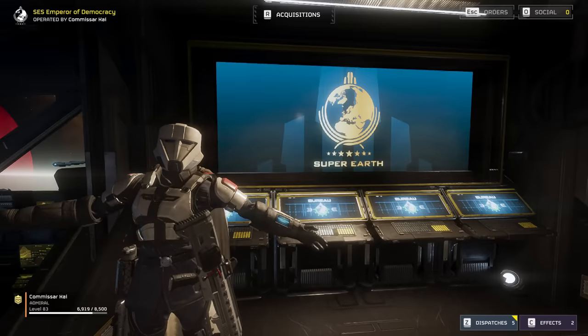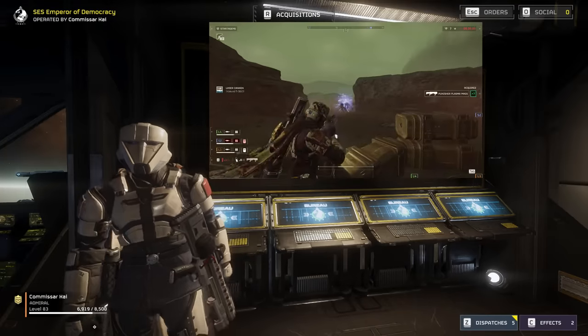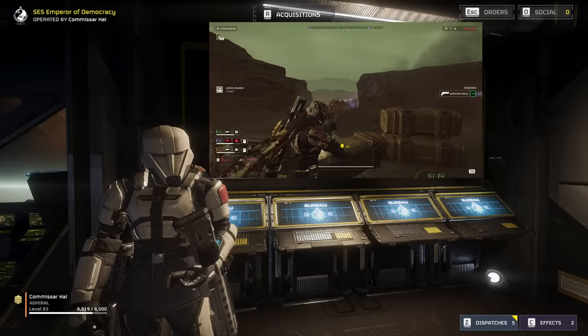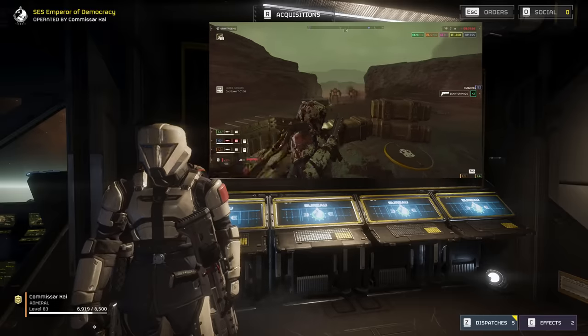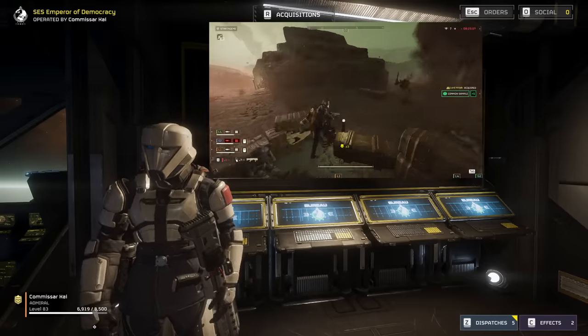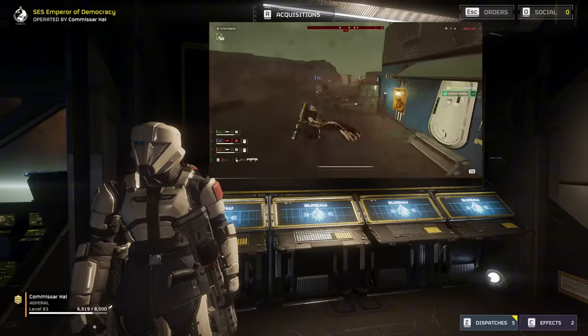Welcome back to the SES Emperor of Democracy. Today, I'm going to show y'all how to lead a squad of random teammates to the win against the bots. These uppity walking toasters can be a tough foe for some, but with just a little coordination, communication, and a well-planned loadout, we can send them straight back to the junkyard where they belong.